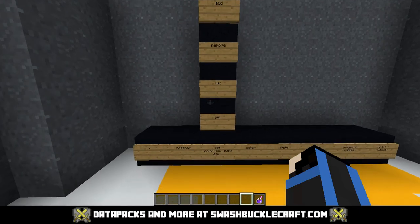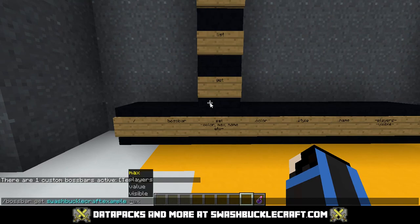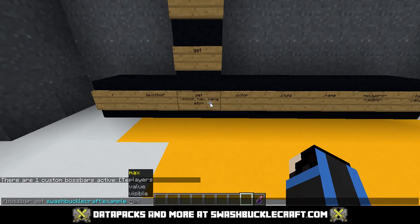If we want to list boss bars, there's only one right now so it'll show us 'test.' If we want to get information about a certain boss bar we use the get command, and we can see max, players, value, and invisible. I'll explain what all those mean with the next command — the set command, which can do a ton of stuff and is what you'll be using most of the time.